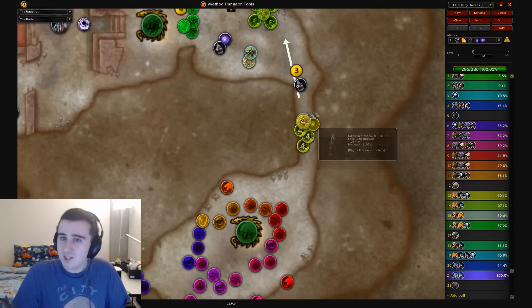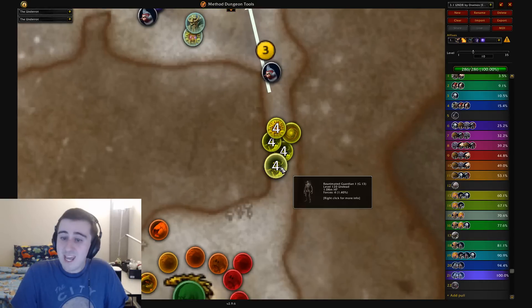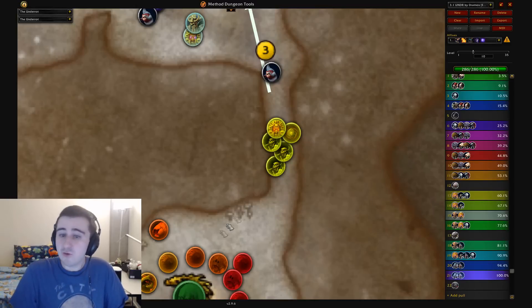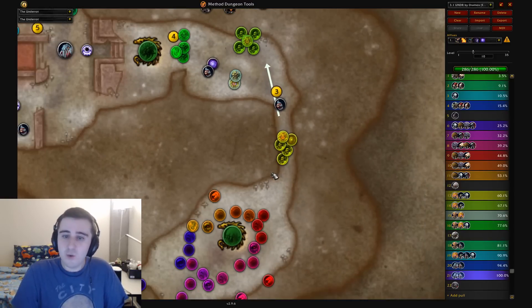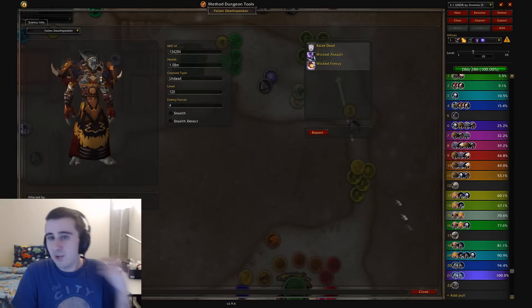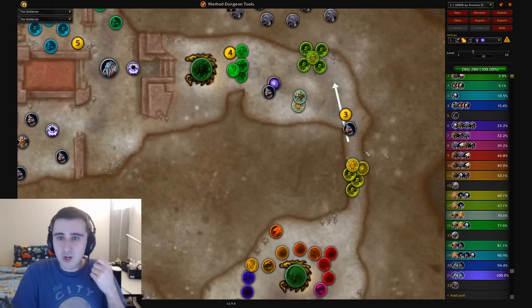This Void-Touched Emissary in the Underrot is going to be mandatory to pull. The good news is you can engage the Skeleton pack without getting in combat with the void. If you tag the farthest Skeleton from the void and then just run away, the void won't get in combat with you, so you can save it for afterwards and pull an easier set of enemies onto it. Depending on your comp, you may have a fairly easy time just fighting the Skeletons on top of it — it really depends on whether you have a Soothe for the Wicked Frenzy or not.